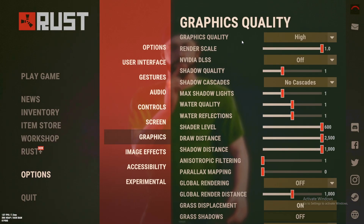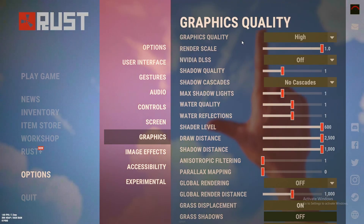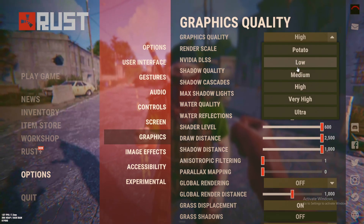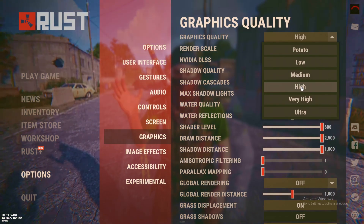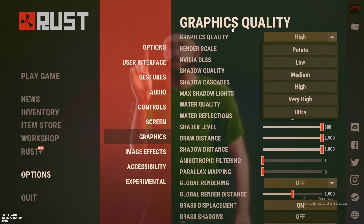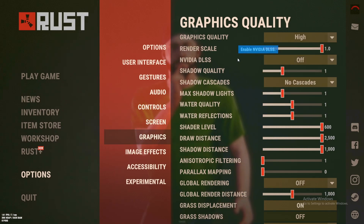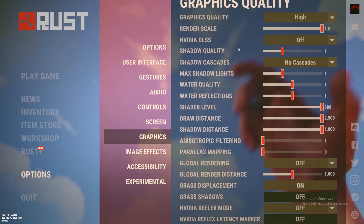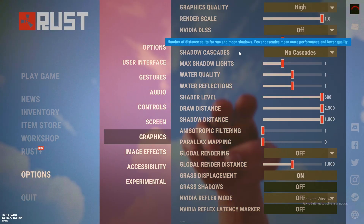If you have a mid to low PC, I suggest you keep settings on either medium or low. My PC can handle high to very high, but I like to keep it on high because I want more FPS in the game. Keep this on one and keep this off.